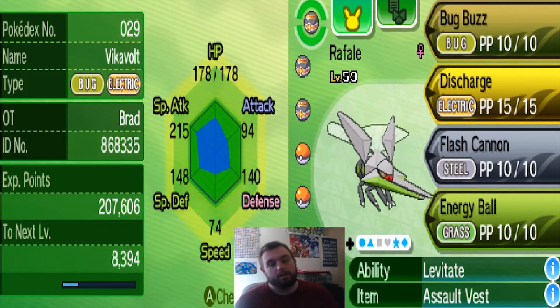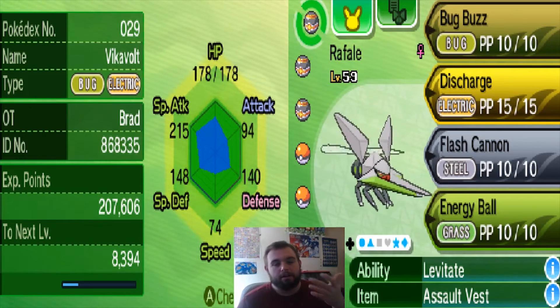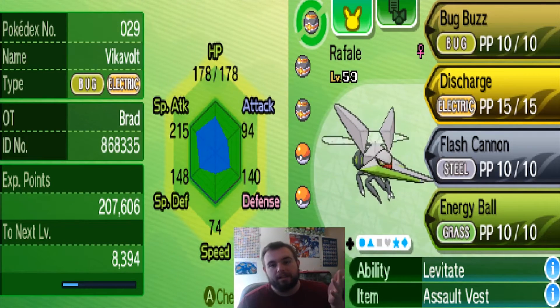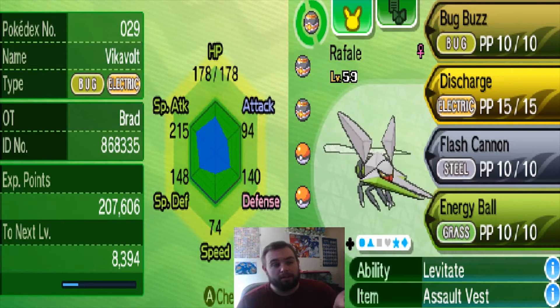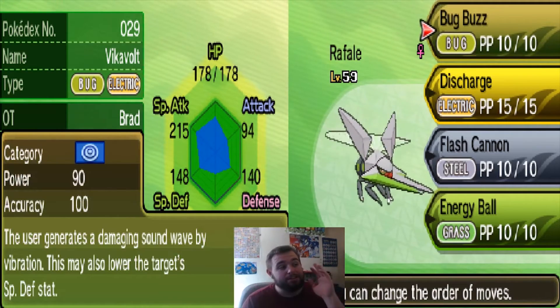The moveset I like to go with: Bug Buzz is going to be kind of essential. It's going to be your main STAB — your main Bug STAB that you're going to hit really hard with, aside from an Electric move.